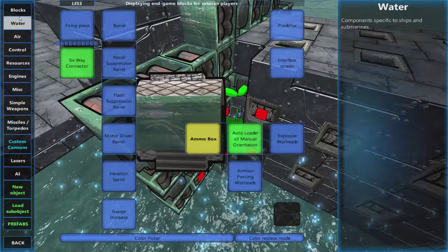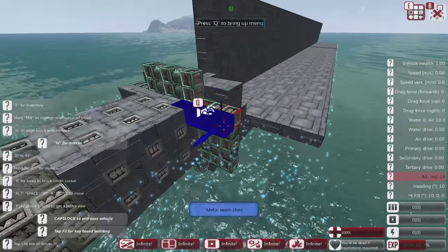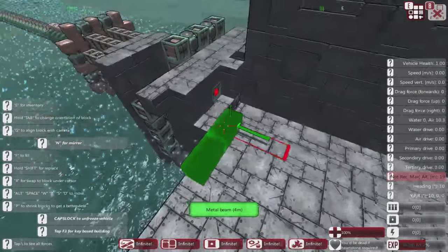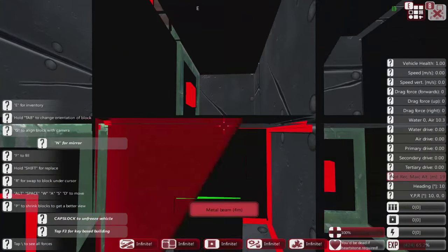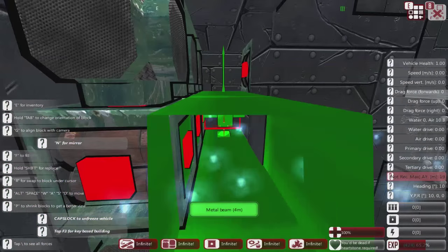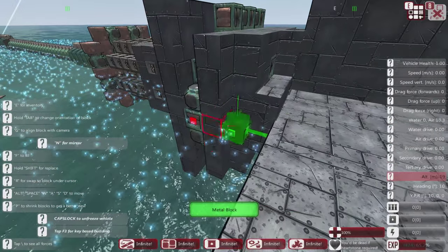Now what I'll do here is use beams — I'm going to use some metal beams going this way. There we go — just to fill this in a little neater. It's one of those situations where whilst I'm here I might as well complete it properly. There we go.